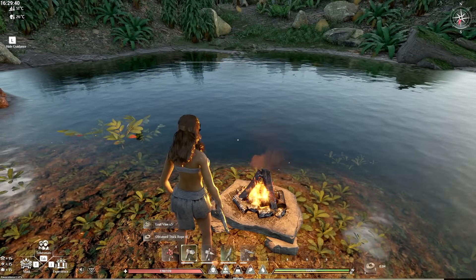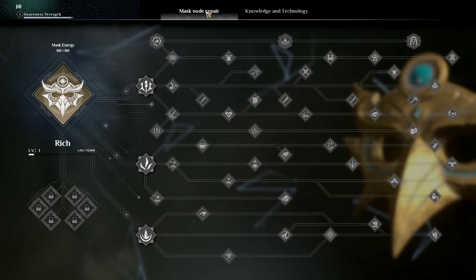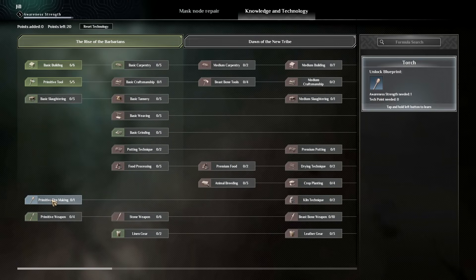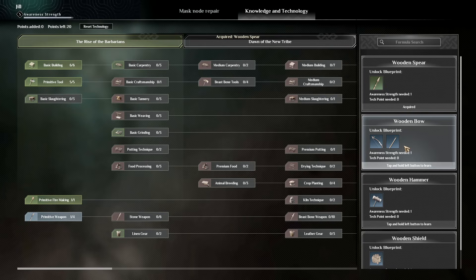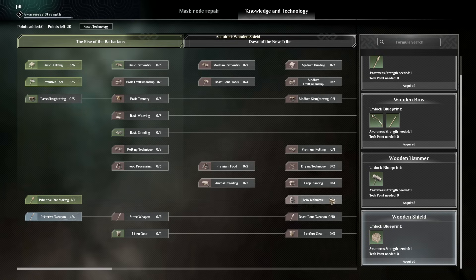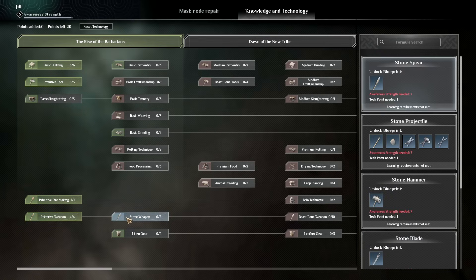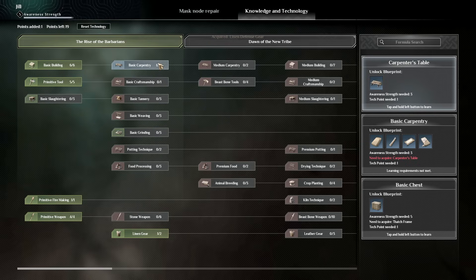You can hide the guidance if you want. Feeling warmer! Going back to the knowledge tree — primitive fire making, we can tap this and get ourselves a torch. Primitive weapons — we now have a wooden bow unlocked, a wood hammer, wooden shield. Stone armor needs awareness strength seven. I can get some linen gear going — that'd be pretty nice. Can I do basic carpentry? I can — carpenter's table. Let's see what all this includes: planks, wooden handle, bed, and splints.